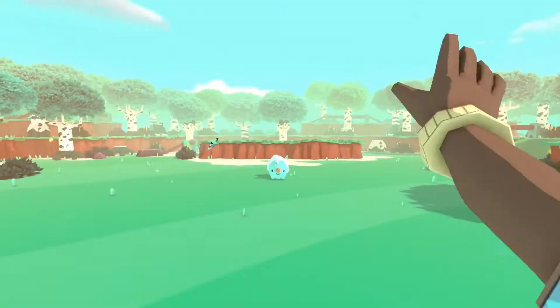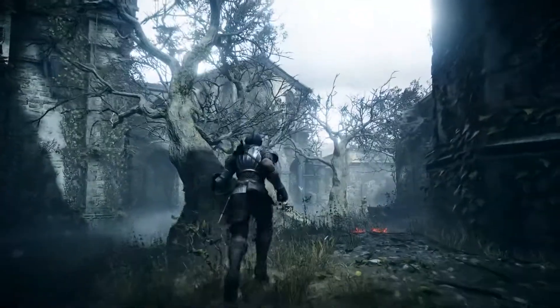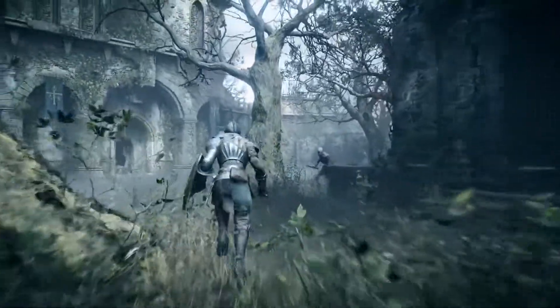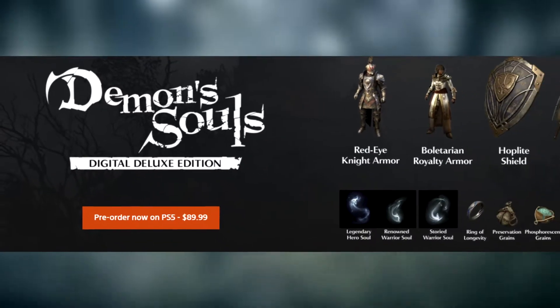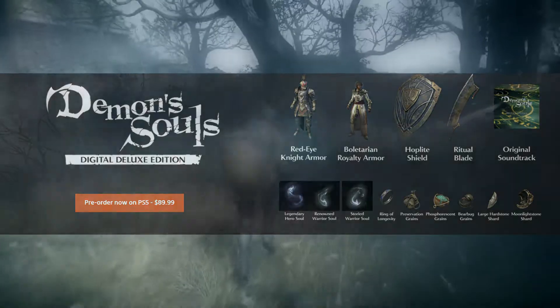I want to start with the most surprising title: Demon's Souls. I did not expect this to get anything special — I thought they were just going to release it standard. But it's actually getting a special edition. The Demon's Souls Digital Deluxe Edition will retail for $89.99 — pretty much just $20 more than the standard edition. It includes the original soundtrack, Legendary Hero Souls, Renowned Warrior Souls, and Storied Warrior Souls.